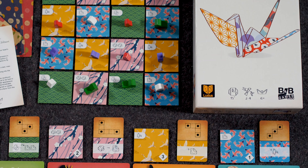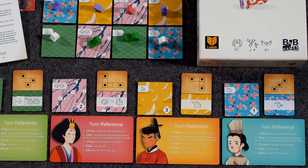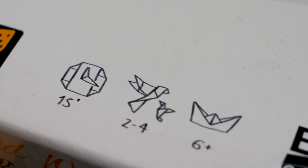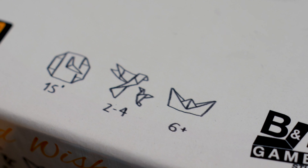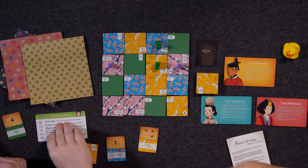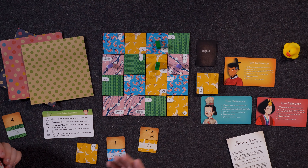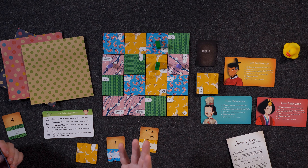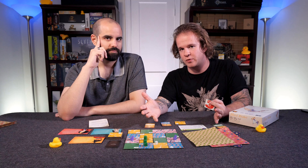Next, we're going to go into the theme. We are origami masters, and we're trying to come up with the most beautiful patterns and objects that we can with the tools we have available. Each of these tiles represents a different technique of folding origami pieces — we have a corner fold, a crumple, a mountain fold, a switch patterns, and a swap shapes. Those are actions that you can take throughout the course of the game.